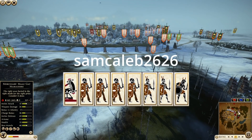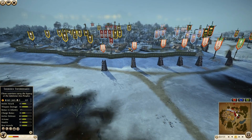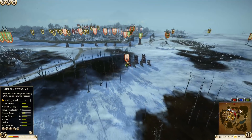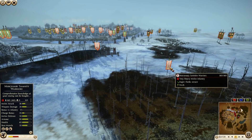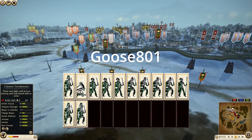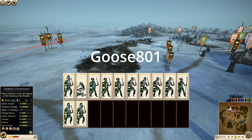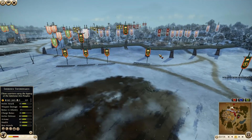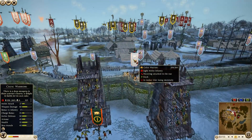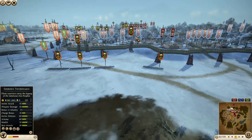Then we have Carthage here being commanded by Sam Caleb 2626. He has four units of Gallic Warriors, a couple units of Italian Swordsmen, a giant Ballista, and a Sam Knight Warrior back over there. And then we have Arverni coming out — he's got six units of Osworn along with a mobile Ballista coming out of the woods, one of those being his general. Coming out of the woods we also have four units of Chosen Swordsmen, and Celtic Warriors already inside the settlement.